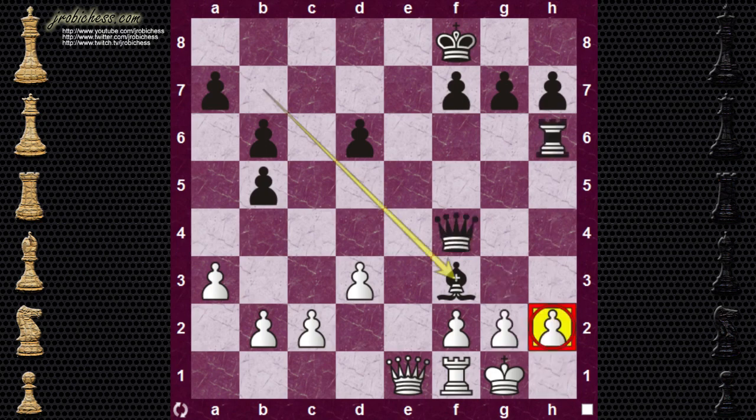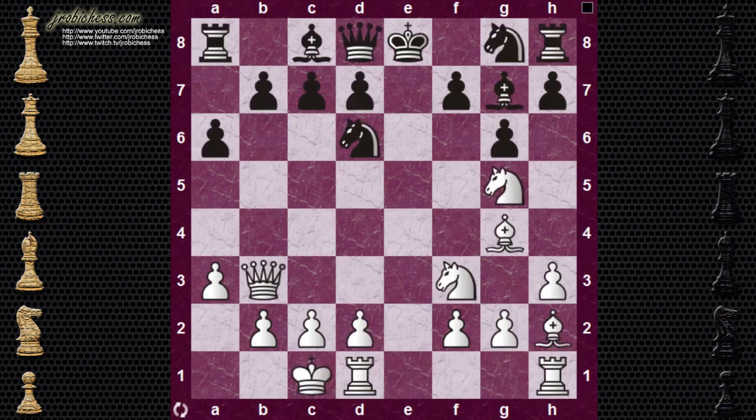Going back to that position, instead of playing G3, if white were to try something else — taking the bishop — it's just game over there too. So that was the starting position for example one. Let's go on to the next one.